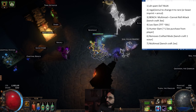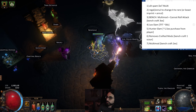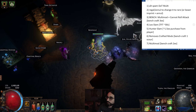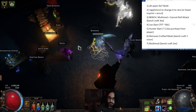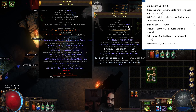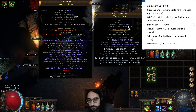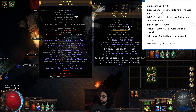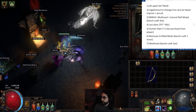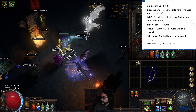The other bench craft you need is '+2 to level of socketed support gems' — that's a more obscure one. You get it from Katarina's veiled items, which drop after you do the Betrayal Katarina fight. You can get it from any weapon or shield. If you don't want to do the fight, search 'Katarina's veiled' on the trade website and find an unrevealed item on a weapon or shield. This bow is slightly nerfed from the previous league — the chaos damage over time multiplier has a lower value — but I still think it's a very good bow. Good luck crafting!